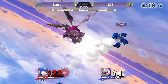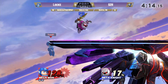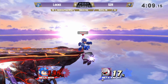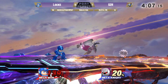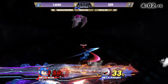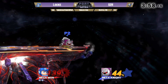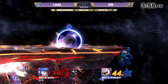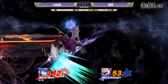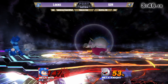Some good down airs out of shield. Let's go S2H — he's trying to secure the stock right now. Roll is going to get caught — not quite. Locke slowly extending his lead little by little. That seems to be his main approach to fighting S2H so far: taking it slow, getting the chip damage. Some good back airs — into the stage. Incredible tech — that is a hard move to tech, especially with the multi-hits.